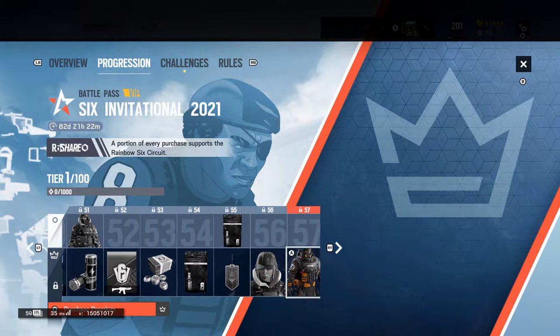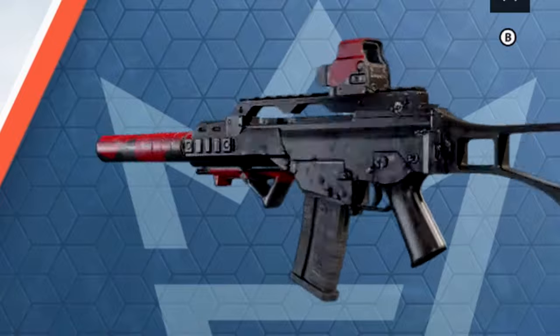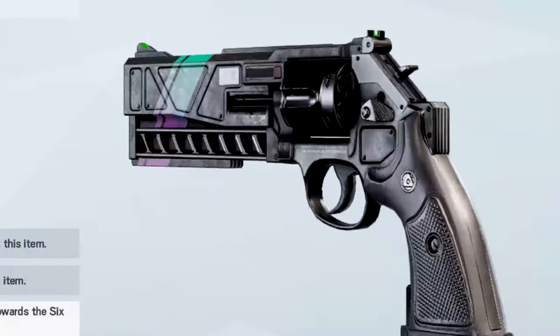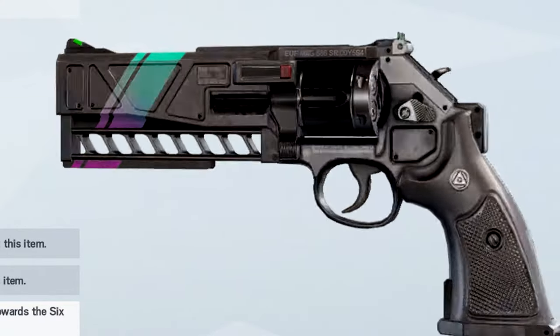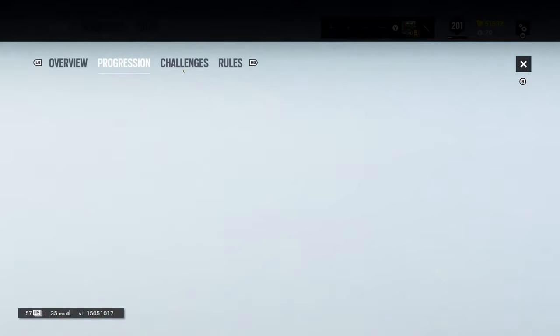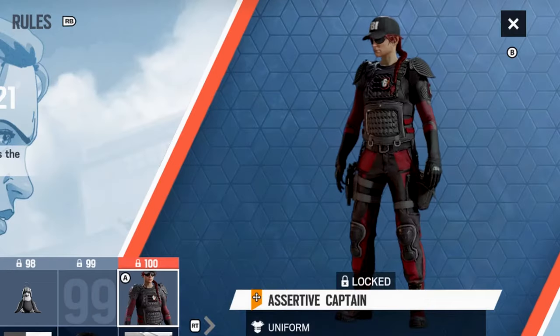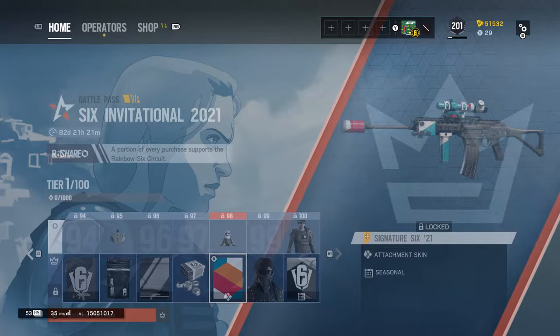Oh, this is Finca's gun. They have attachment skins for this now — what the hell! Oh my god, this looks like the hand cannon from Destiny, but instead it's just the magnum. I'm definitely gonna be running that — that is actually pretty sick. The headgear looks cool too.